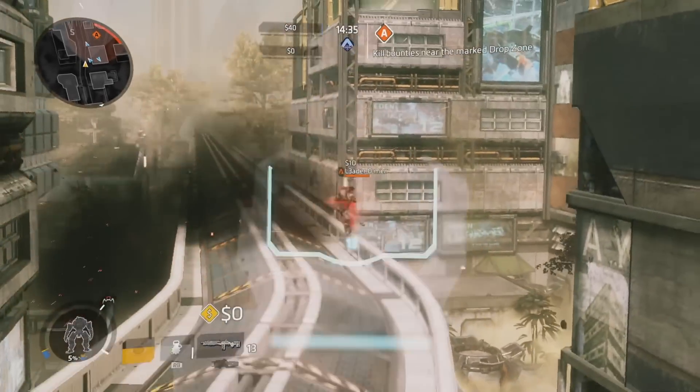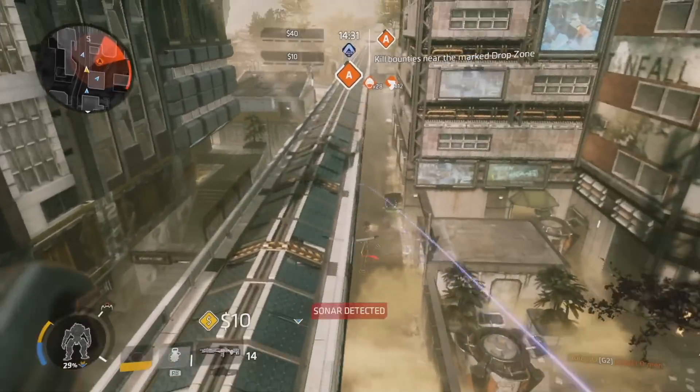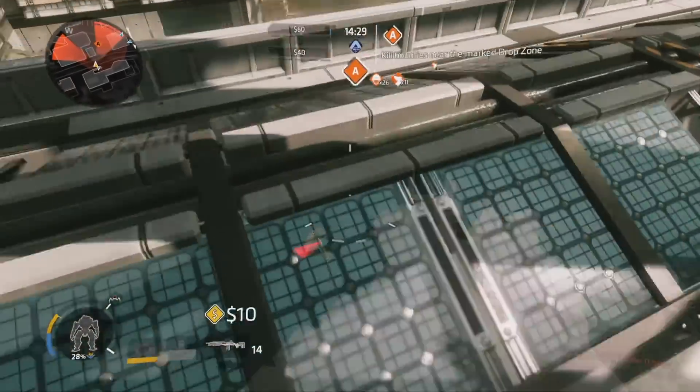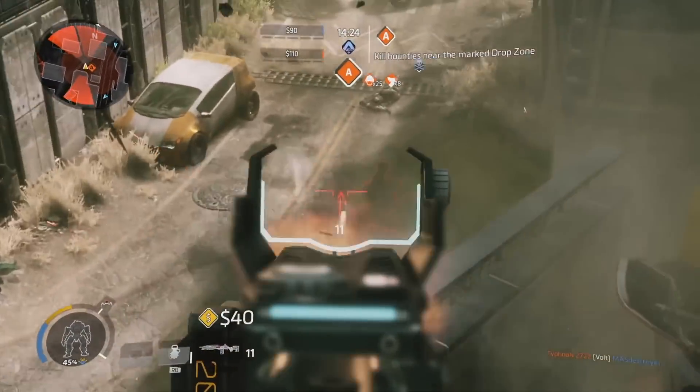At close range, the arc outline is fairly useless, as at closer ranges it's much more easy to hit your targets anyway. Not only that, but you still have to factor in travel time when a pilot is moving fast.